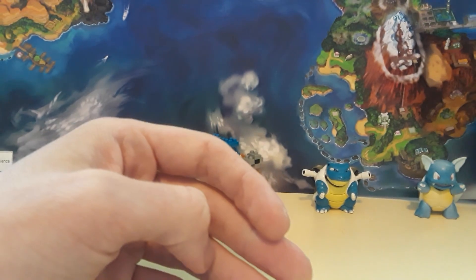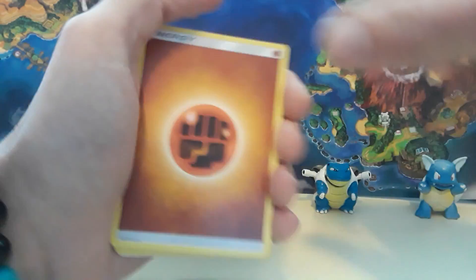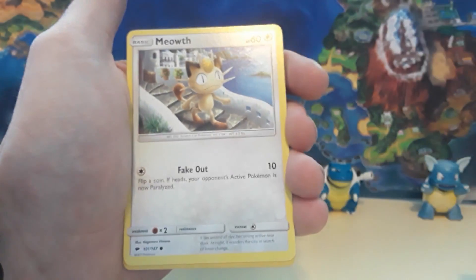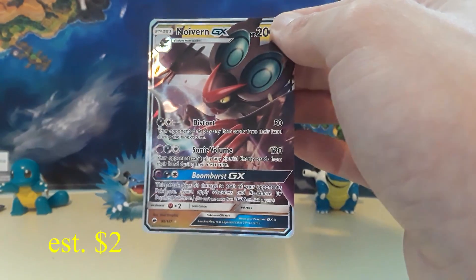Man, what's up with these non-full art trainer supporters right now? What's going on with this? I've been getting them all day. Sorry if that code card got out — hope you guys are able to redeem that. We got a Fighting Energy, Weakness Policy, Heatmor, Tormenting Spray, a Rockruff, Alolan Grimer, Sneasel, a Krabrawler, Meowth, a Tangela, and then — hey! We got a Noivern GX. So I'm basically getting all the stuff that you got, except for the full art trainer supporters so far.